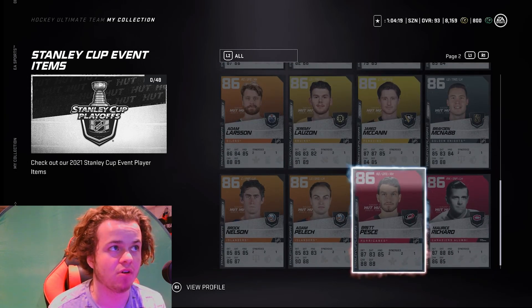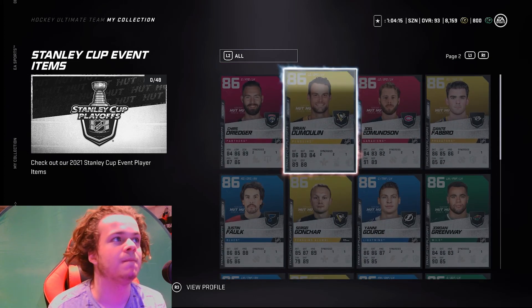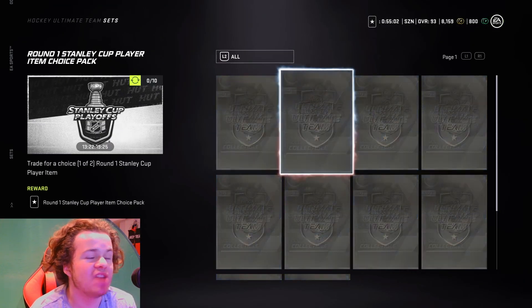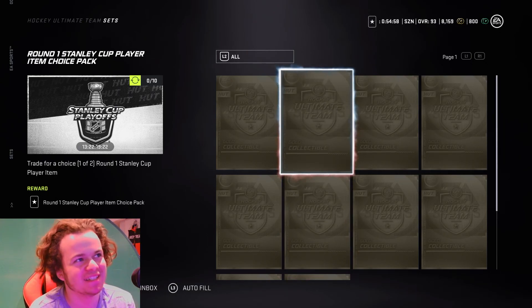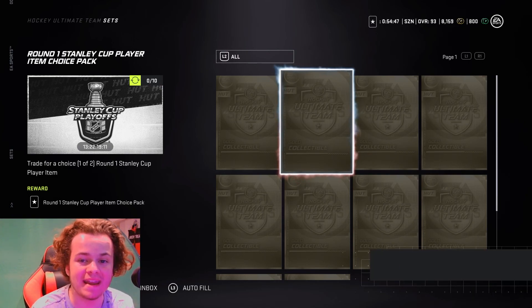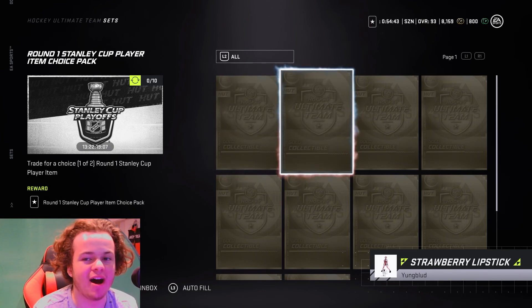Trading the set now — for the Round 1 Stanley Cup player item choice pack you get one over two, so it's going to be 10 gold collectibles. I'm not too sure if that's worth it. It is tradable, but if you get someone on the verge of not even passing that first round, they may only get one win, so the card only goes up to an 88 overall. That's really not worth it at all.